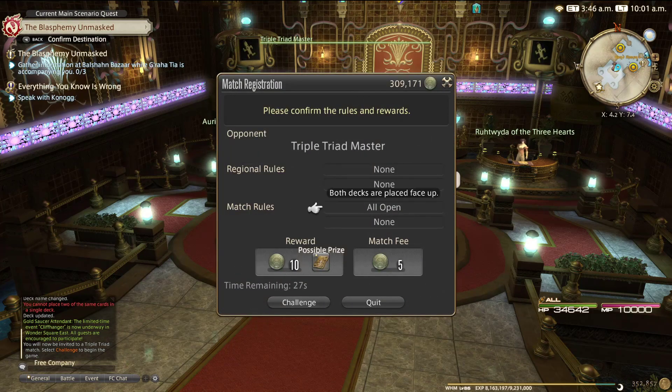So all open — it's quite simple. Both decks are placed face up, so you can see all of your opponent's cards and your opponent can see all of your cards. There are no regional rules at the moment because this is a tutorial. It's going to cost us five MGP to get in. We're going to get ten back and a possible Spriggan card, which I think is a randomized percentage drop.